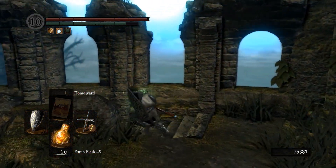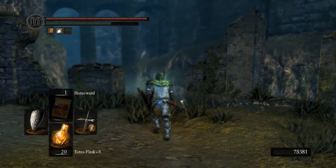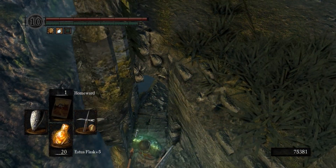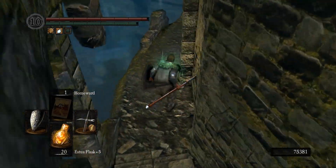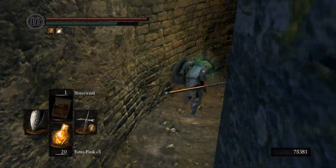We are starting from the Firelink Shrine bonfire and run down to New Londo Ruins. You need to have the water lowered in New Londo Ruins because we are killing the dark wraiths in the lower New Londo Ruins.